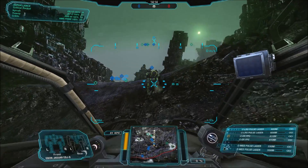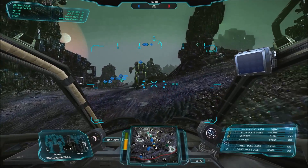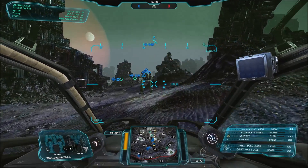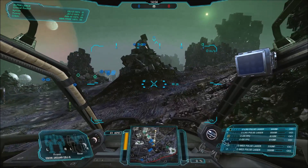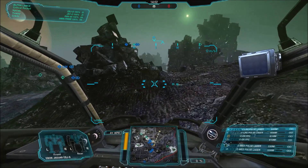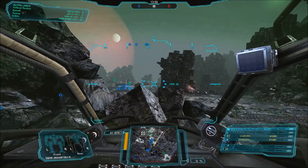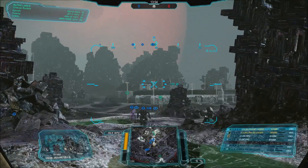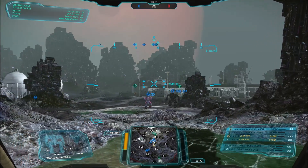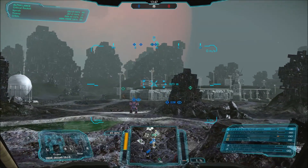The Bravo is very different from the Alpha in that it has seven energy hardpoints but no ballistics. To cover this it has a particularly nasty punch: a couple of large pulse lasers, a couple of ER PPCs, some medium pulses, and a beagle probe. There should be a TAG laser on it but in my haste to build this for recording I forgot to put the TAG laser on — so it just has the guns.